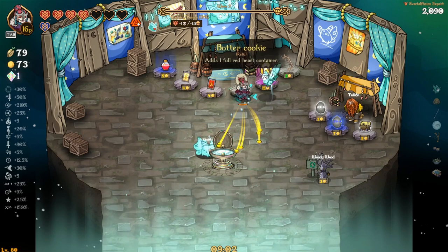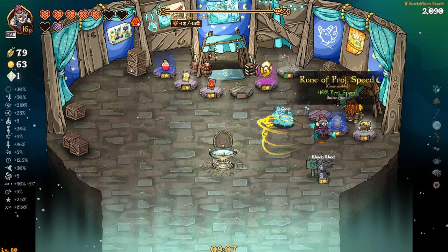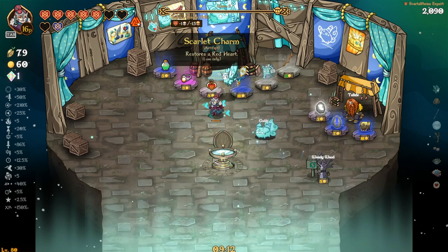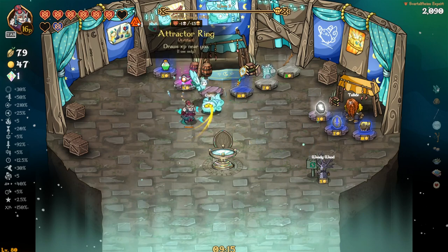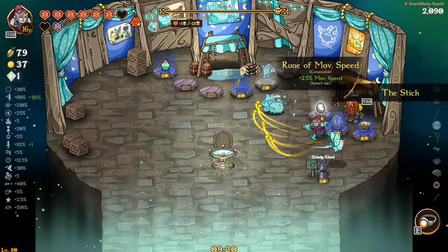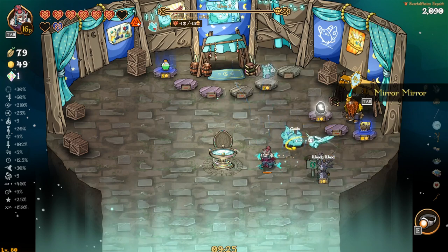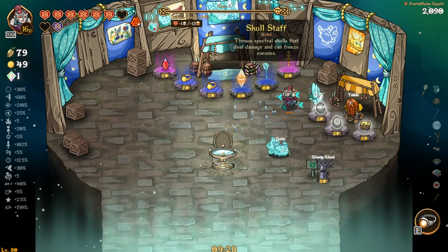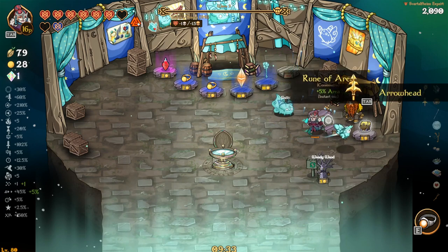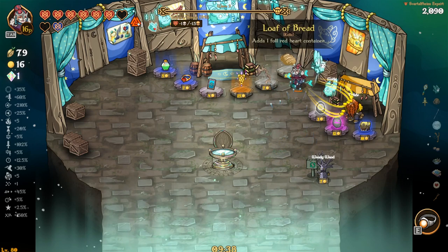I'll take another full red heart. Projectile speed could be huge. I'll roll. I'll take this to heal, I'll take this, and I'll take the damage as well. I'll take this and roll. One more projectile, I'll take that. Oh, another full red heart container.